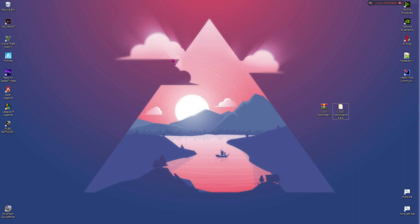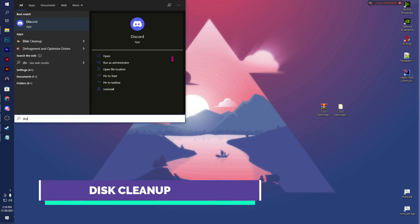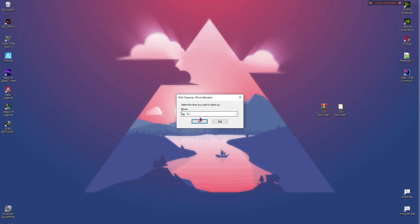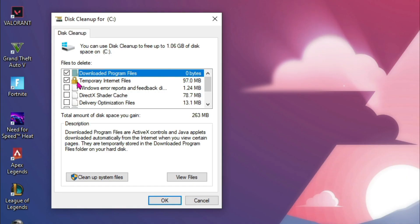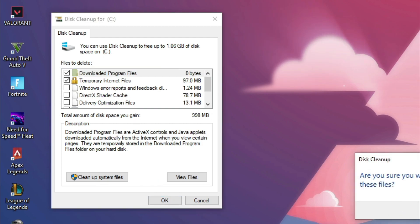Once you are done deleting the temporary files, you need to do a disk cleanup for Windows C. Open up disk cleanup, then select C drive and then select temporary internet files. Scroll down, select recycle bin and then temporary files, thumbnails, and leave the rest of them. Hit OK and then hit delete files.